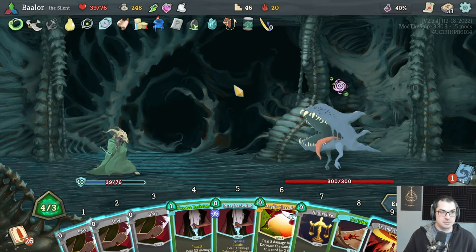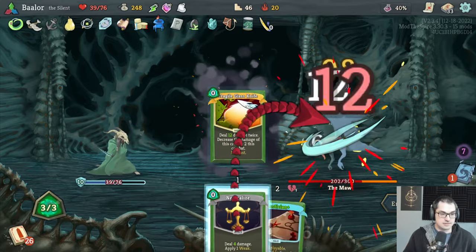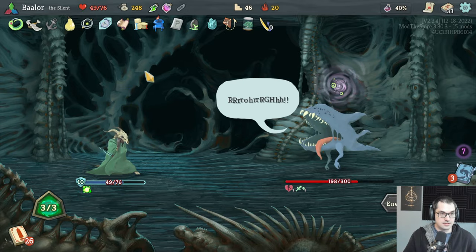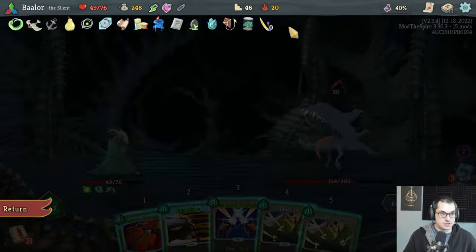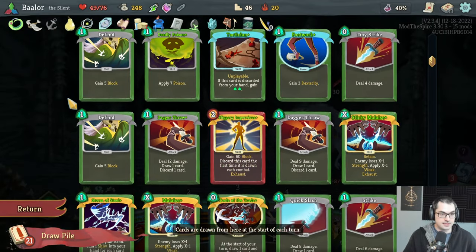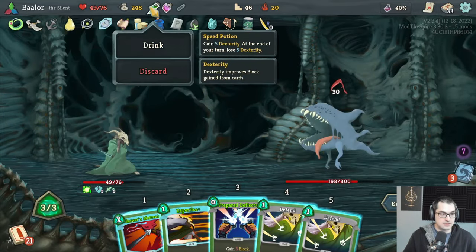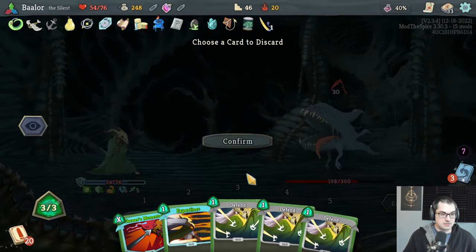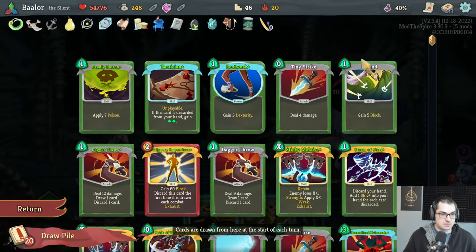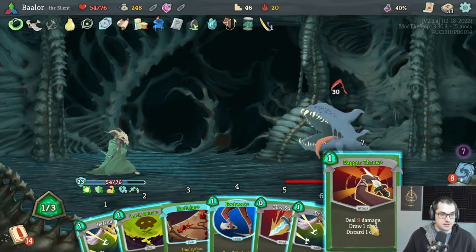We still get dumpstered turn two unfortunately and there's nothing I can do about it — I'm going to draw a defend, burn, inflame, and we're going to take 41 damage. Next turn is also pretty bad. I'm going to be letting Phantasmal Killer go for the bonus draw because this is not an acceptable draw. If we draw two more and escape plan into footwork, then dagger throw into amplified expertise, we're looking better. Let's footwork first here — malaise for minus six, you go to basically nothing, get shut down. We should be good from here.